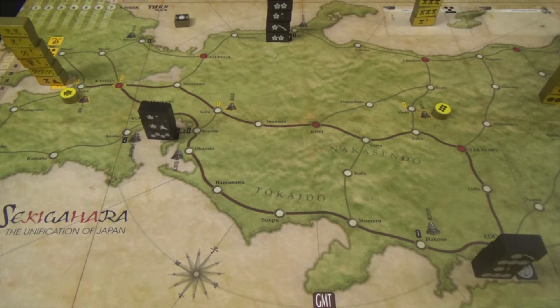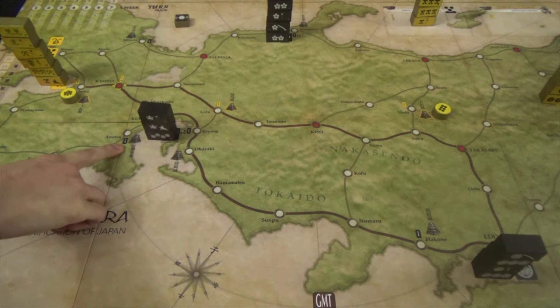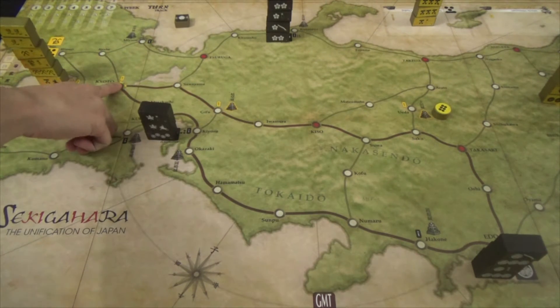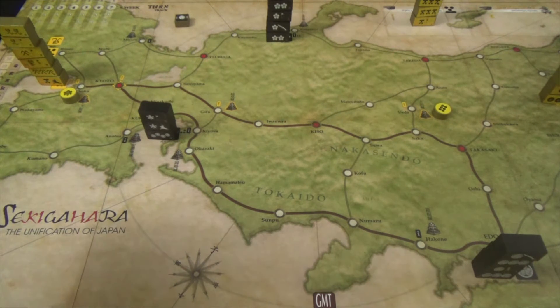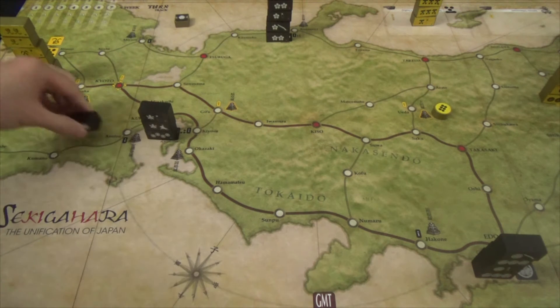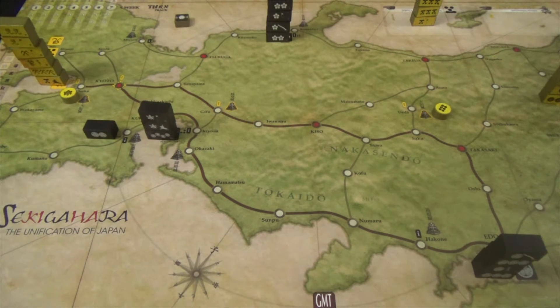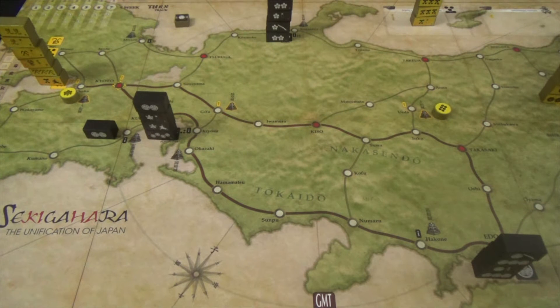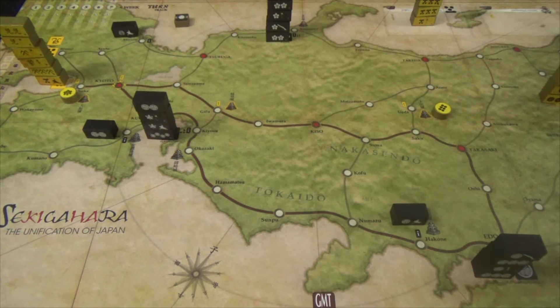Each starting location's symbol tells you how many units to place there. Once all symbol-matching units are collected, draw additional random units for areas marked with a plus-number in a rounded rectangle — for example, Onotsu (+1), Kyosu (+1), Gifu (+2), Kyoto (+2). Shuffle your bag and draw the indicated number for each location, adding them to existing stacks. Recruitment boxes in the corners also receive random starting units.